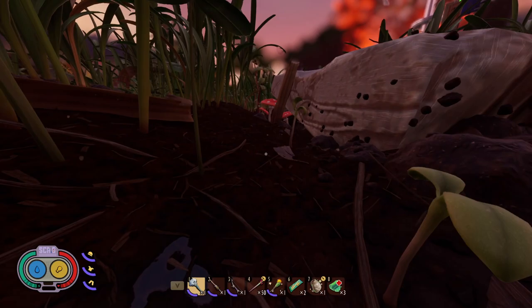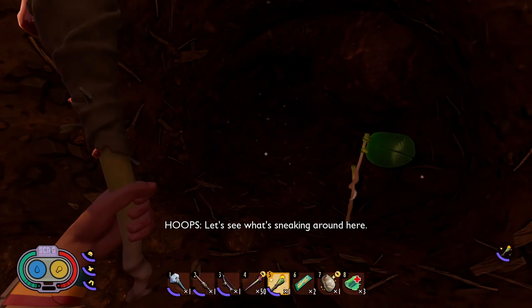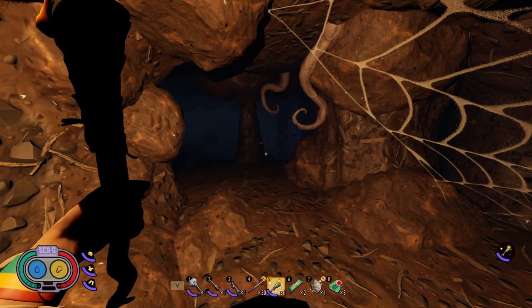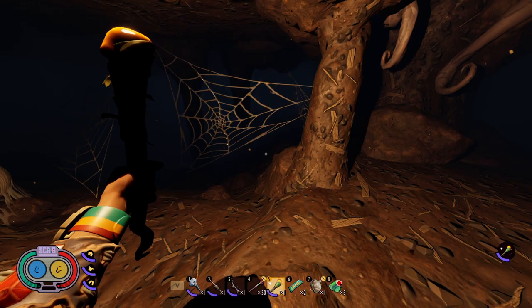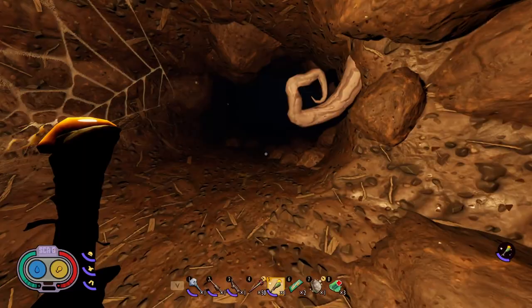The last spot is down underneath this plank. This plank can also have orb weavers underneath it, so you have to be careful. You also have to go pretty far in — let's get the torch out. You've got to go pretty deep to find this guy, and he'll be hidden behind some webs. The wolf spider is typically right on the other side of these webs. This one isn't in here right now — he may have wandered off — but there is a wolf spider spawn right there.